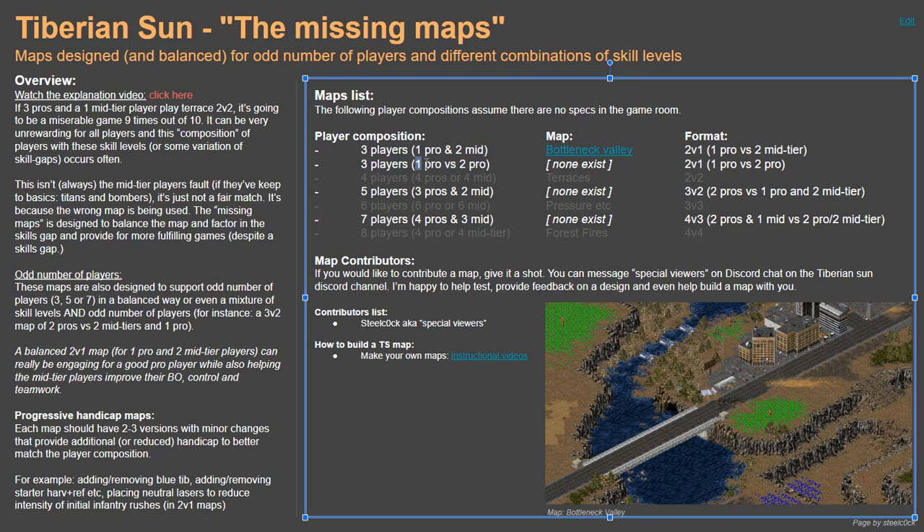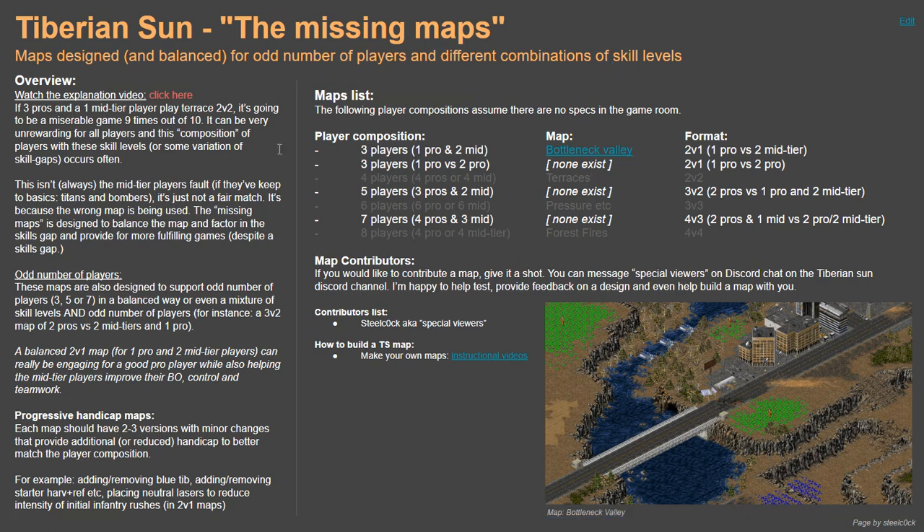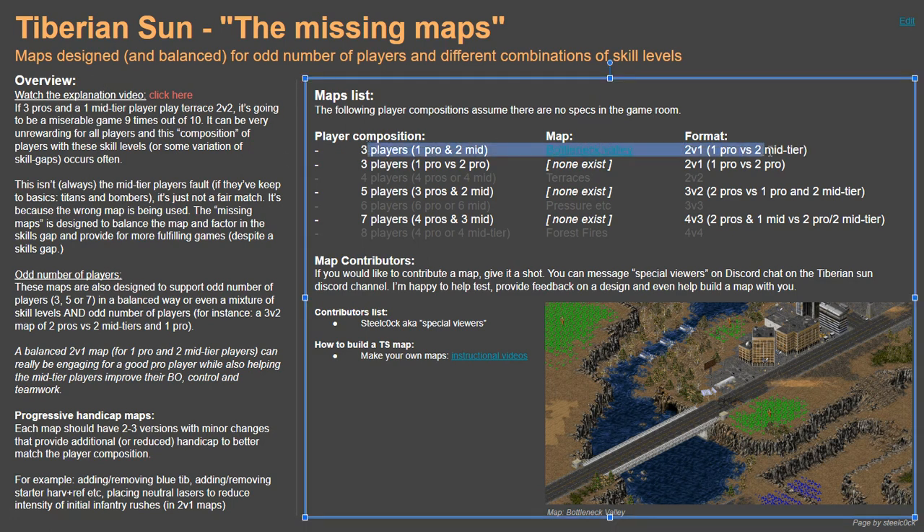Even a one versus two — two pros versus one pro — really giving a weighted advantage to that solo pro player. I'm not saying it's easy to build maps like this, or that they'll be perfect, but it does provide a good alternative to sitting in a game room waiting for people to join when there's just no one around. This slide deck is here to show what's possible, because it's very surprising to me that no one's attempted to build a map that's balanced and can really facilitate these kinds of games.